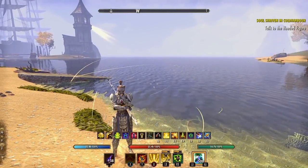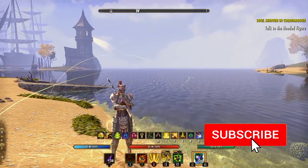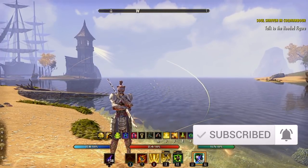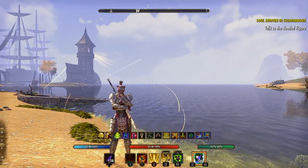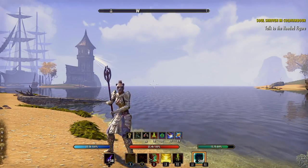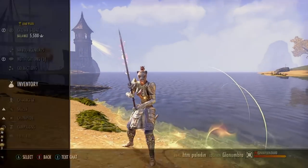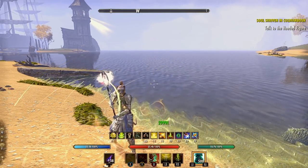We're back with another hybrid build update for the Elder Scrolls Online — the hybrid Templar build, the Paladin, now updated for the Ascending Tides DLC. This one is a lot better this patch with more survivability and much better damage, because hybrids are pretty buffed in general. It's a really good playstyle now, so if you like Templars, you're going to enjoy this build quite a bit.